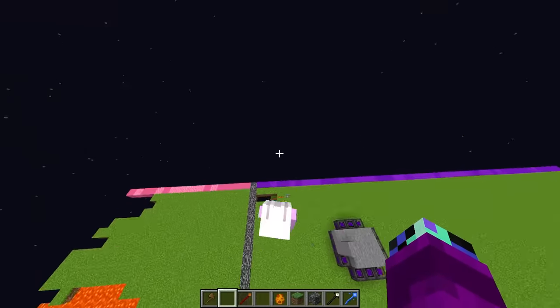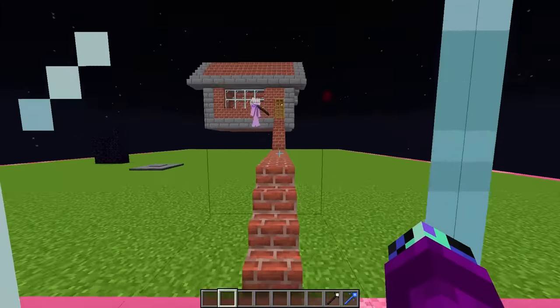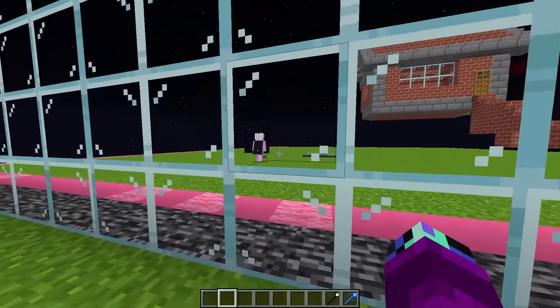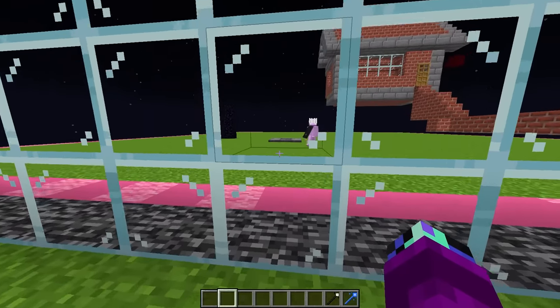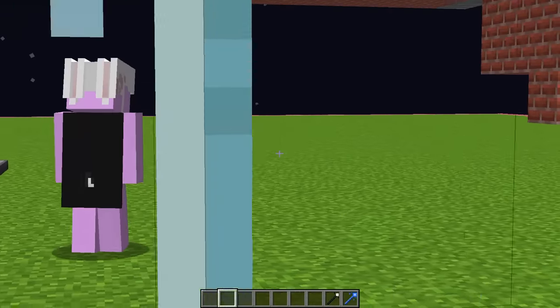Rainy: 'Dash, if you're building those stupid TNT traps, I'm going to build my own.' Dash: 'You're going to build a TNT trap? I bet it's not going to be nearly as good as mine.' Let's begin. It's the next round and Rainy said he's going to build some sort of TNT trap on his side as well. But first, let's see what mob he's going to be spawning. Did he just spawn in a magma cube? That thing is so small — what is this going to turn into?